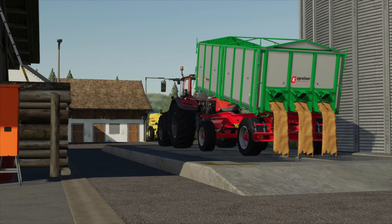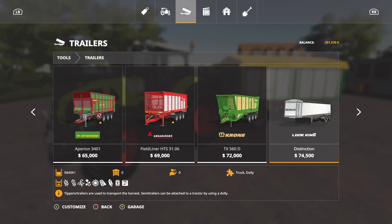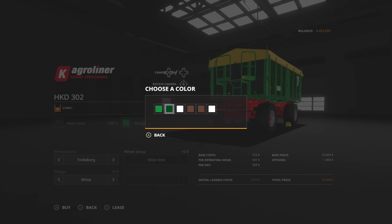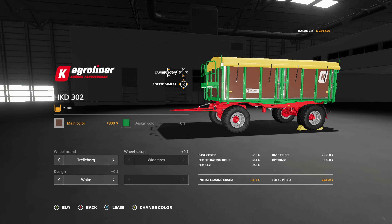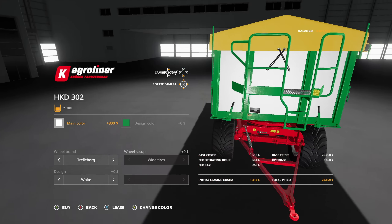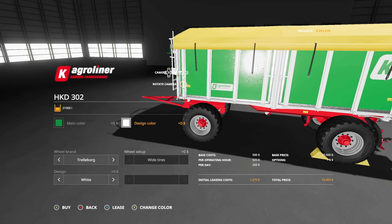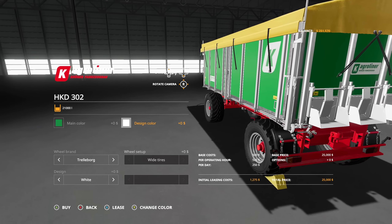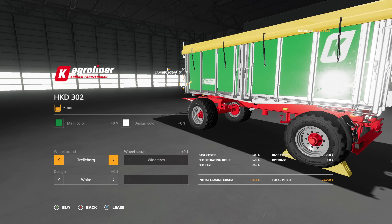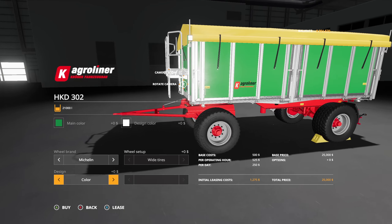We have the Kroger Agro Liner HKD 302 — we did talk about this previously. It's going to be in trailers and you bump all the way over to the right. Main color: you've got green, dark green, white, brown, another brown which looks more like wood paneling, and a stainless steel look. Design color: green, white, and a stainless steel diamond plate. For wheels you can go with Trailer Borgs, Michelins, or Lizards.